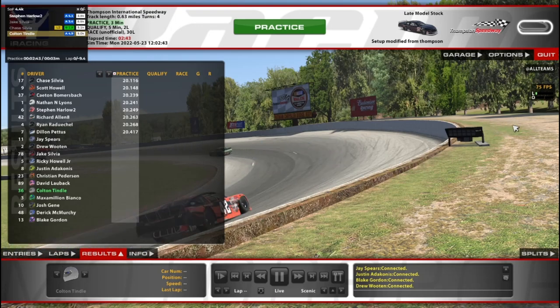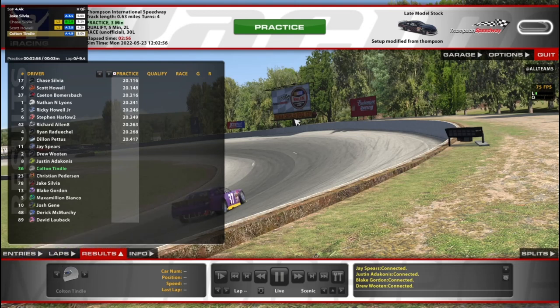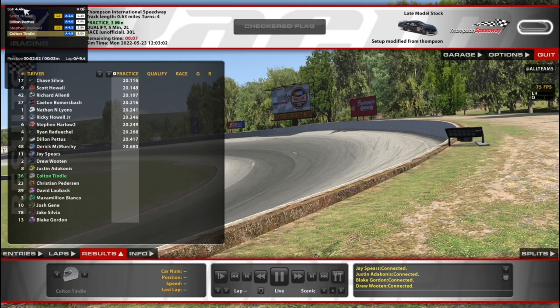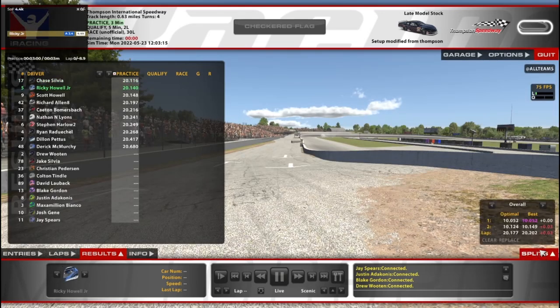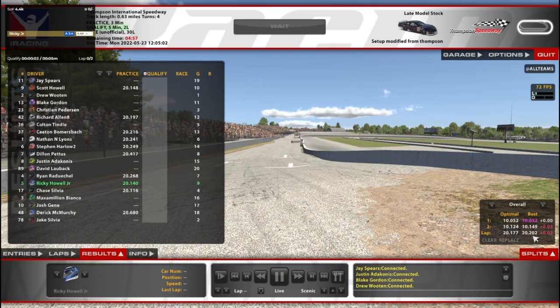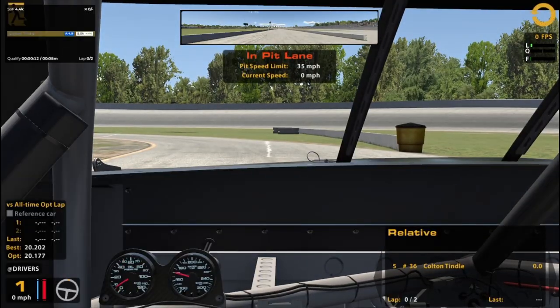Hello and welcome to the new Late Model Stock, replacing the old late model. We're here doing an unofficial race on Week 13, trying out this new car for the first time. We've got a pretty stacked field — a 4.4 strength of field — with some really fast guys hitting the point ones. I've only gotten to the low point twos in practice, but let's jump out and qualify and see what we've got.